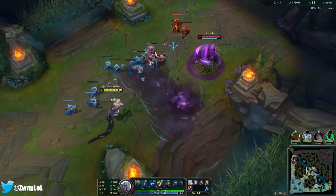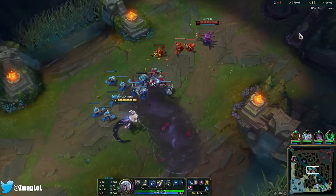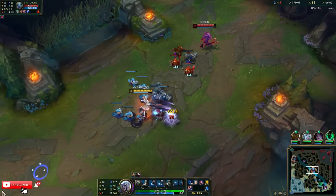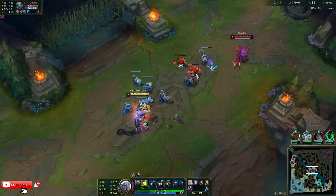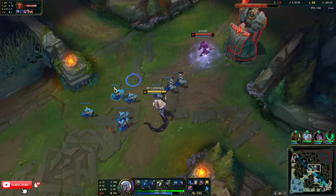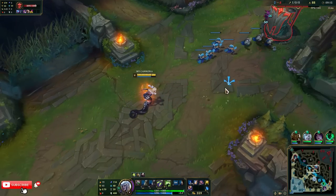I got scared for some reason — I thought that was a shark and I thought Ivern was in the bush too, so that was a bad flash by me. I wasn't expecting him to be in there. It's alright though — we don't need flash, we have ult. Well, now I can't dodge the shark.